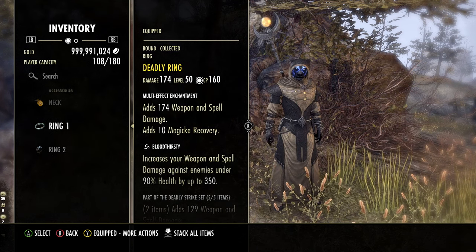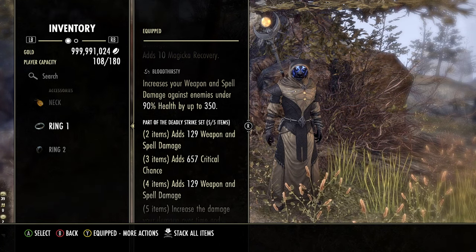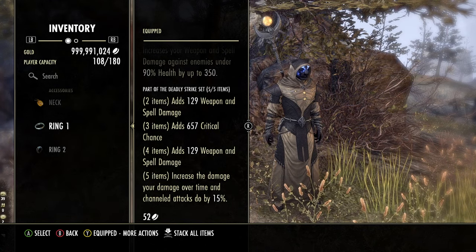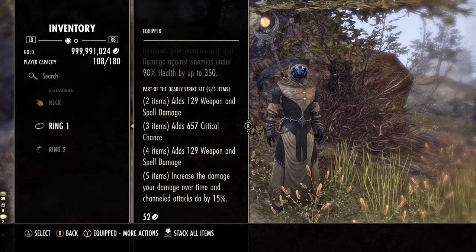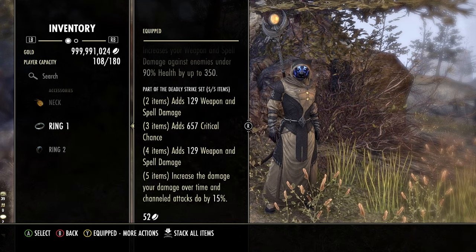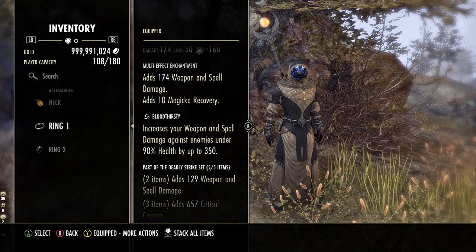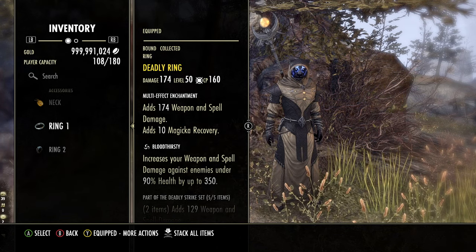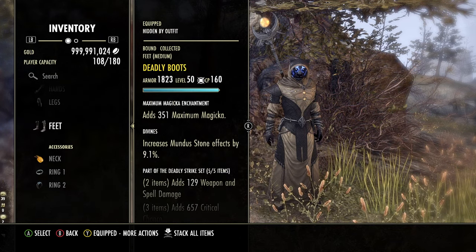The second set on the Magicka Templar is Deadly Strike. This gives very nice weapon and spell damage bonuses plus crit chance, and increases the damage of your DoTs and channeled attacks by 15%. This buffs the main damage source on Templar — Puncturing Sweep — and since that ability heals you for a portion of damage done, the more damage you do, the more healing you get. Deadly Strike just makes a lot of sense on this build. We're using just two pieces of jewelry — the Deadly Necklace and Deadly Ring — plus three Deadly body pieces.